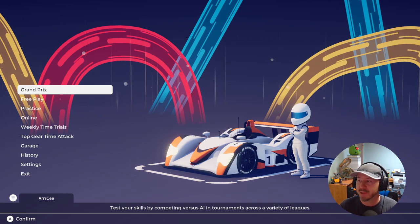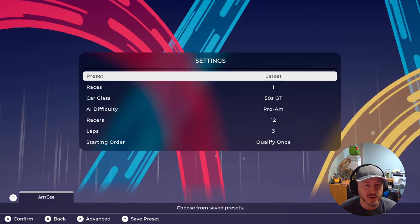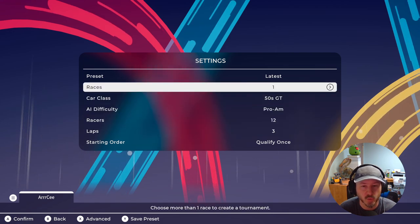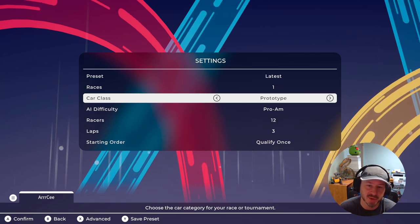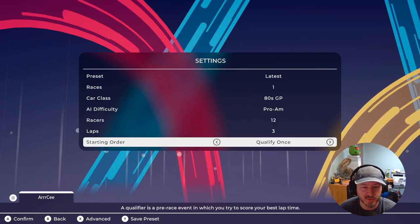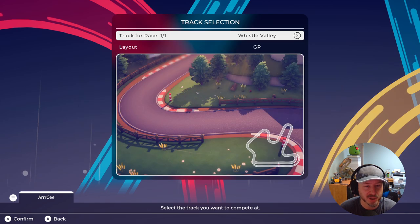In this game you've got all the basic modes - we'll go over those in a second - but we're going to jump right into the game and turn on the sound so you can hear the soundtrack. We're going into free play, setting up a quick race, three laps. We'll do the 80s GP - Pro-Am, three laps, no qualifiers.